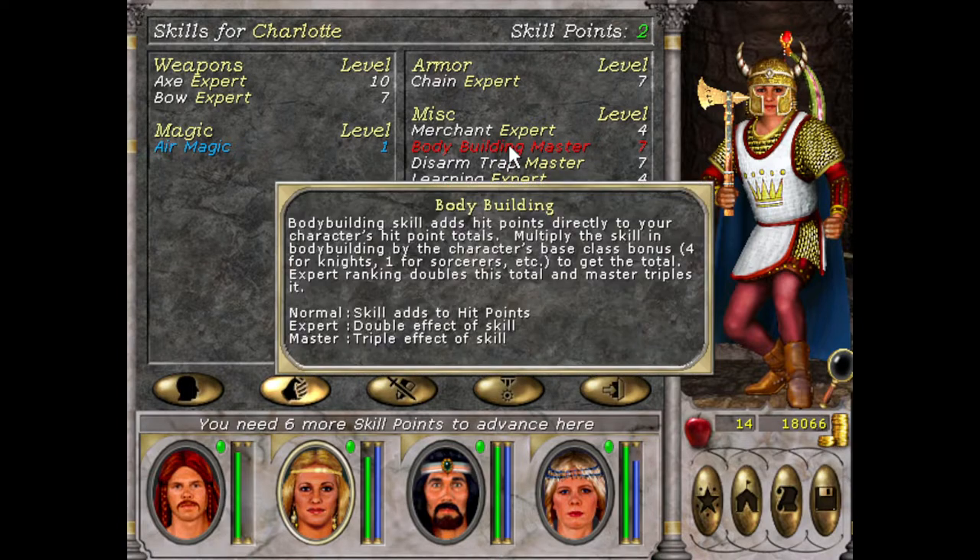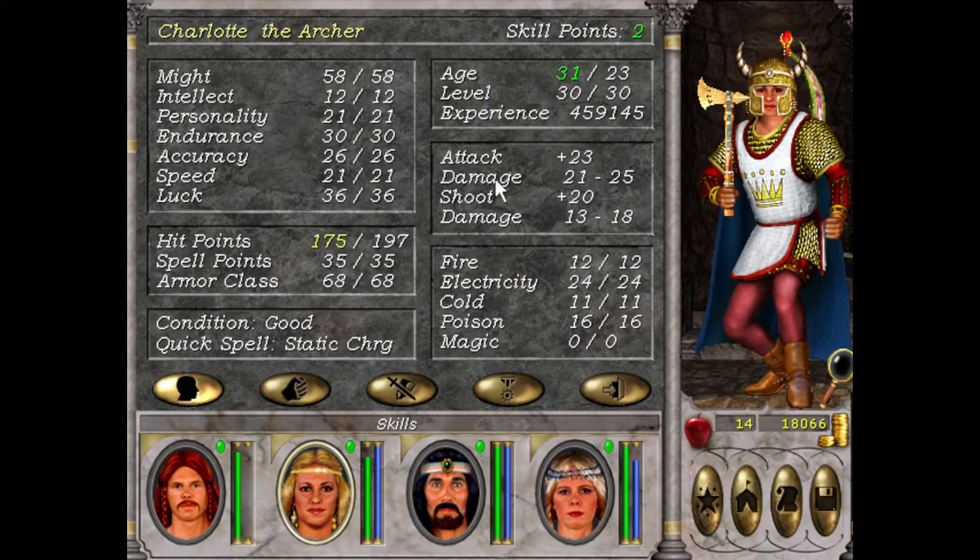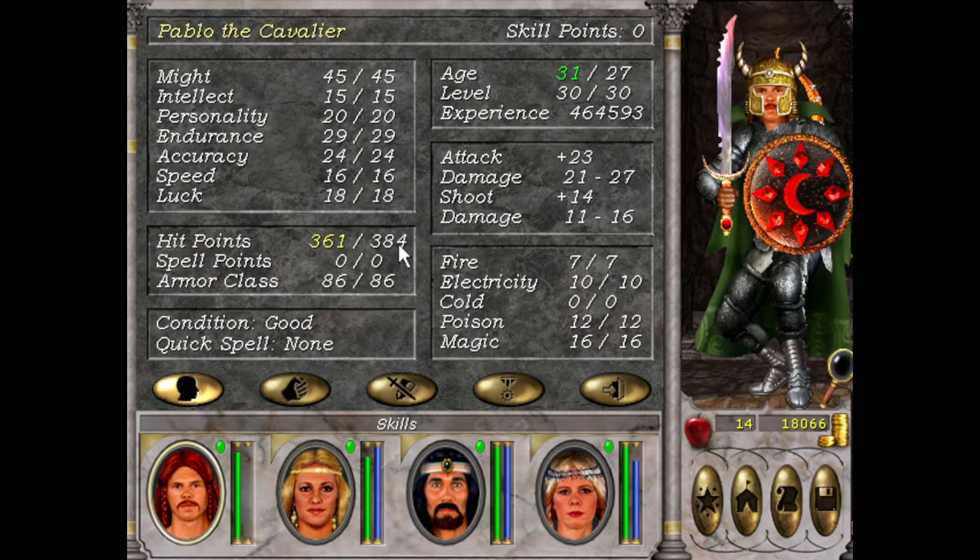Bodybuilding Master — we got our hit points buffed up. Almost 200 for Charlotte, and almost 400 for Pablo — absolute machine. And if we get Pablo from Cavalier to Champion, he'll be looking at 500 range. So we're cruising there. And since I'm on Pablo, I got a repair item in the Frozen Highlands, so we should be able to repair anything we want — except maybe the artifacts that break.